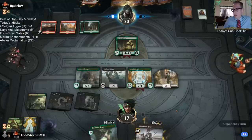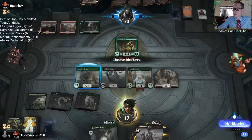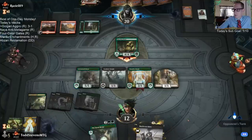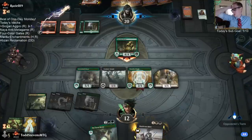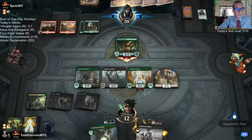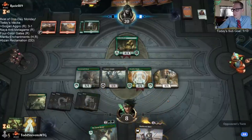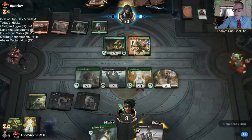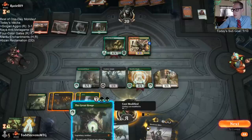I could have played the Lovestruck Beast and the Murderous Rider, but I want to keep a creature back for whenever we play the Great Henge so that we have a creature left over. I think I have to go no blocks. The huge worry is Collision Colossus, because I have to go no blocks so I can play the Great Henge. Otherwise I wouldn't really be playing the Great Henge if I blocked.